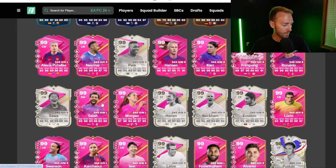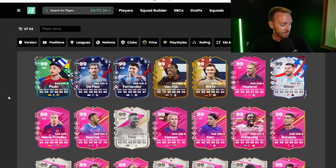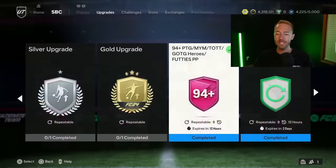Cards like 99 Salah, Hyunmin Sun — those are packable from this 94 plus. Even PTGs like Griezmann, Sané, Kamavinga — those are packable from this player pick that are nowhere else packable in the game. So this player pick has some different value to it. It's the best shot at getting 99s right now in this game from a specific player pick, and that's why I've been doing it every single day.